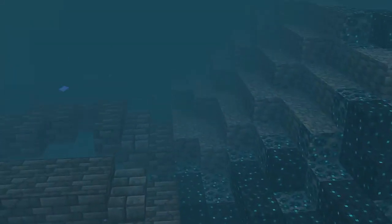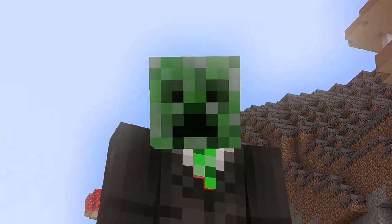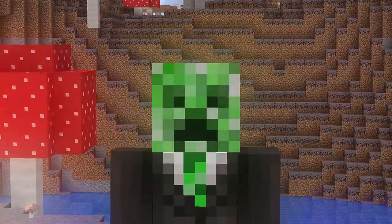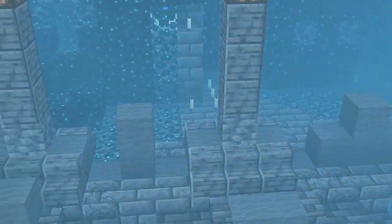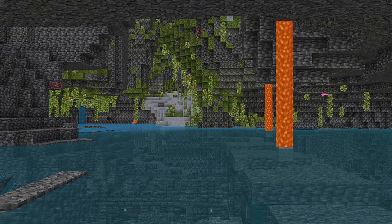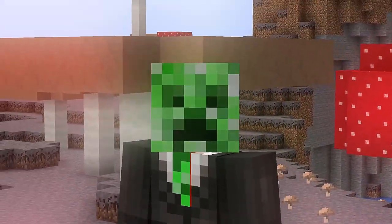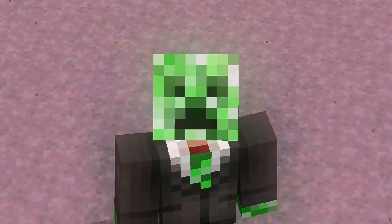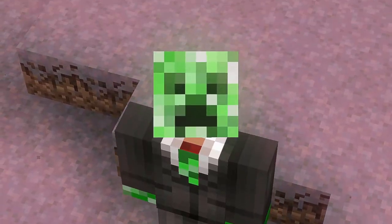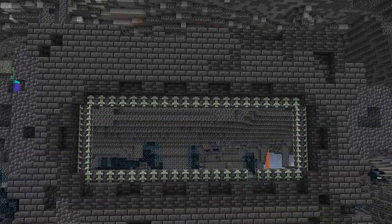The second ancient city is at these coordinates, and this ancient city is my favorite of all the four, because it's actually an ancient city that's half underwater. Yeah, I'm not joking — just look at this thing. It looks really, really cool. There's even a lush cave next to it too, which makes it look even better. This ancient city doesn't just look cool though — in terms of loot, it's probably a bit better than the first, because it has eight healing potions, a lot more chests in general, and even more enchanted books than the first ancient city. There's also a gigantic portal structure in the center of both ancient cities, which looks pretty cool.